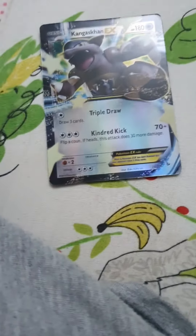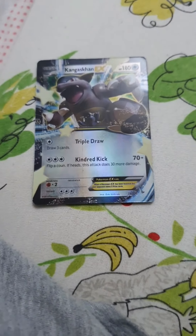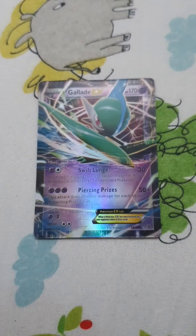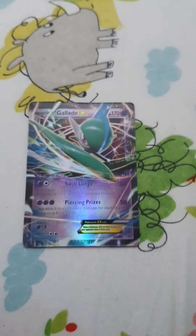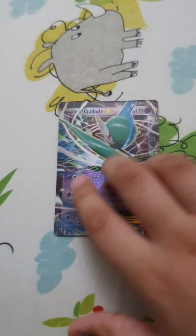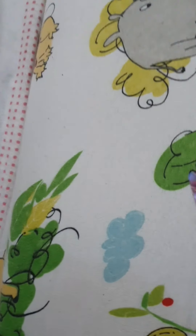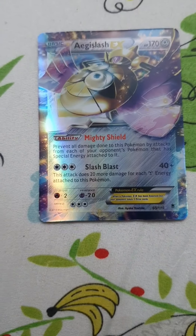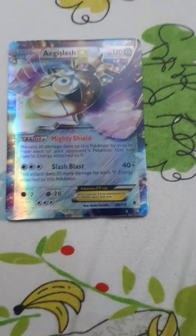This Pokemon is called Gallade. It has 170 HP, 30 damage, and 50 plus damage. This Pokemon is also called Gallade. It has 170 HP, an ability, and 40 plus damage.